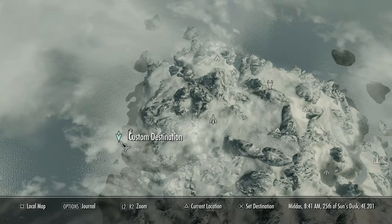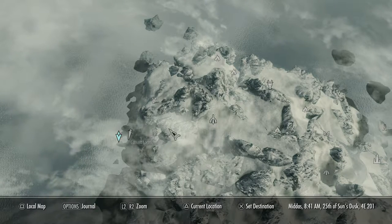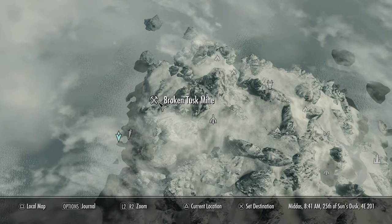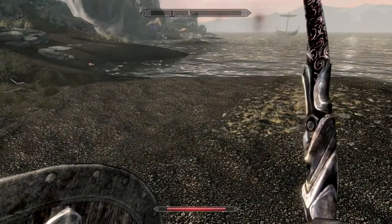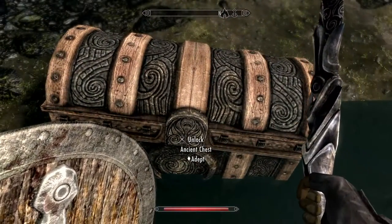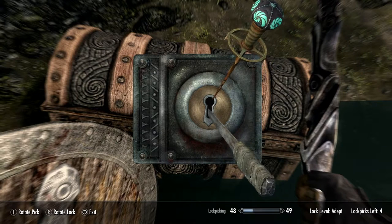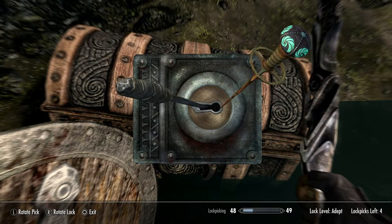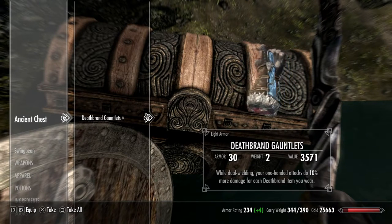For the second one I'm going to leave the map open a bit longer so if you want to pause the video you can see exactly where it is. It's just in this little circle of land with a little bit of stalhrim in it, near White Ridge Barrow. You will come up here during the Dragonborn quest line to kill a dragon. There's going to be some mud crabs and some reiklings warriors. The chest is located just here — only a deadbolt lock on this one. And inside is going to be the gauntlets: while dual wielding, your one-handed attacks do 10% more damage for each Deathbrand item you wear, so with the whole set you're going to do 40% more damage, which is massive.